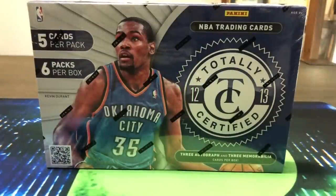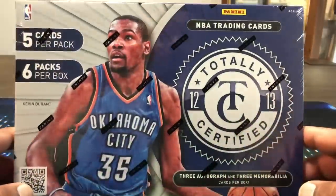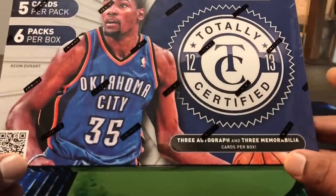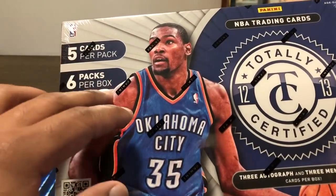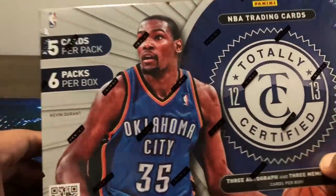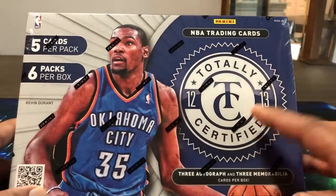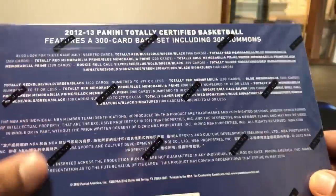Hello, how are you guys doing? Capital P here with another video. Today we have some Flashback Friday — 2012-13 Totally Certified Basketball. I've never opened this before, so it's my first time. We're getting five cards per pack with six packs per box, so eleven total cards. We're gonna get three autographs and three memorabilia — six total hits.